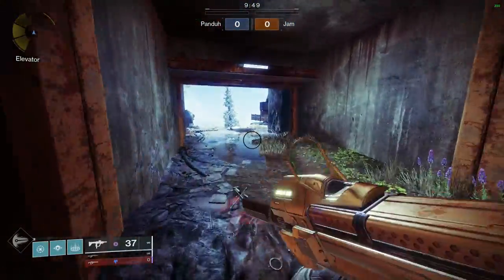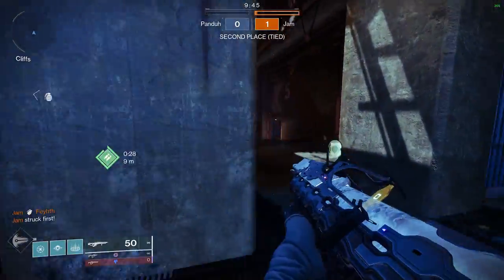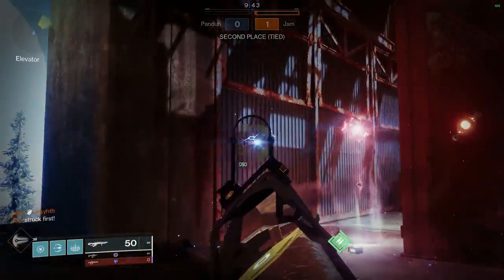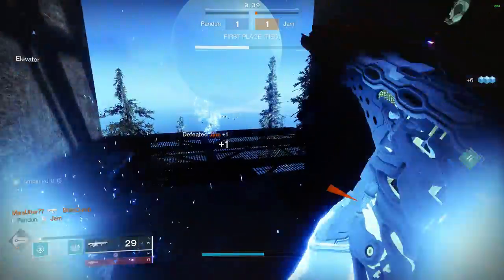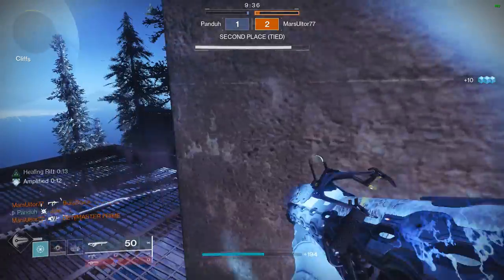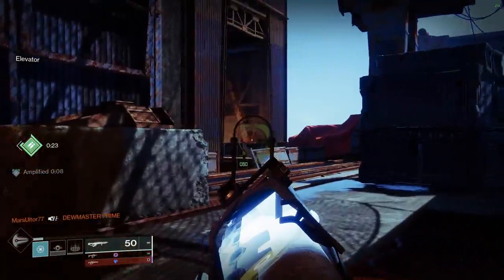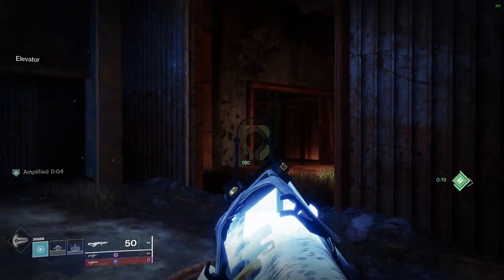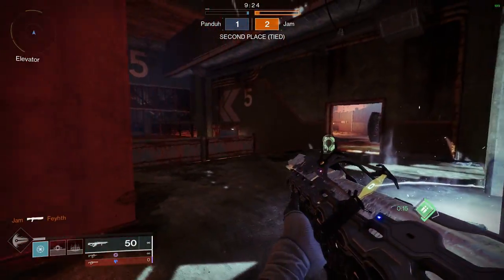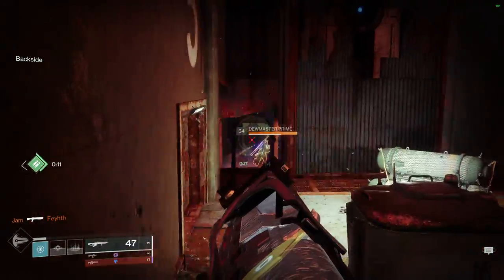What is going on everyone, welcome back to another video. Today we're going to be using the Quicksilver Storm — this is the exotic auto rifle that you get for pre-ordering Lightfall Deluxe Edition. Yes, you do have to drop 100 beans. That's a lot — 100 beans to get this auto rifle. It comes with an emblem I can show you guys.